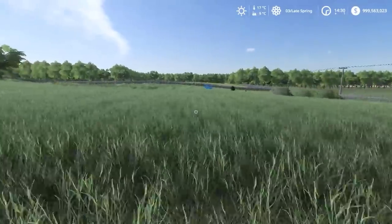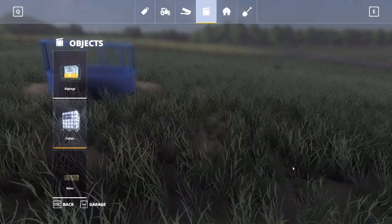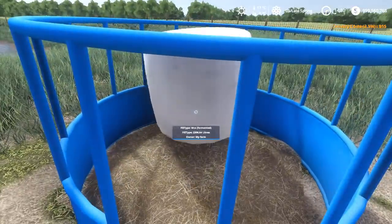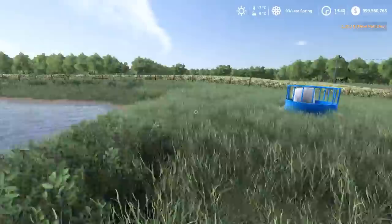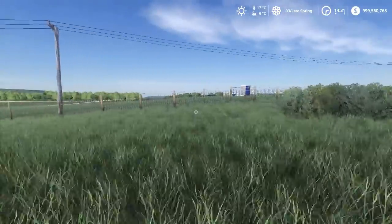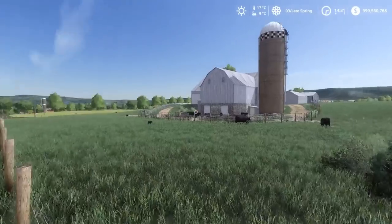I haven't shown the bale feeder yet so this is a good time. I'll spawn a nice big round bale — nothing better than a bale of plastic! As you can see they ate half the bale already, so that's how that works. With that said, that covers all the feeding. Hopefully the tutorial gave you a good understanding. If not, leave your questions in the comments and if I have to I'll make a second tutorial. Thank you guys and enjoy the map — I hope you love it!